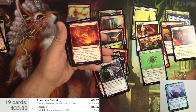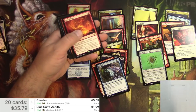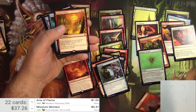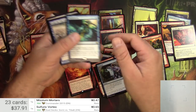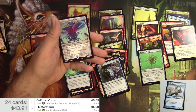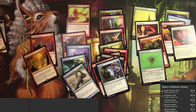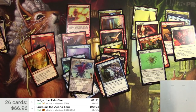Blue Sun's Zenith — different version, about the same. Aria of Flame — just a buck. Misium Mortars — not much there. Sulfuric Vortex — not going to change it. Flusterstorm — should be pretty good — six dollar card. Keiga the Tide Star — a couple bucks. And Emrakul the Aeons Torn — 20 bucks! Different version should be about the same — 20 dollars and 94 cents.